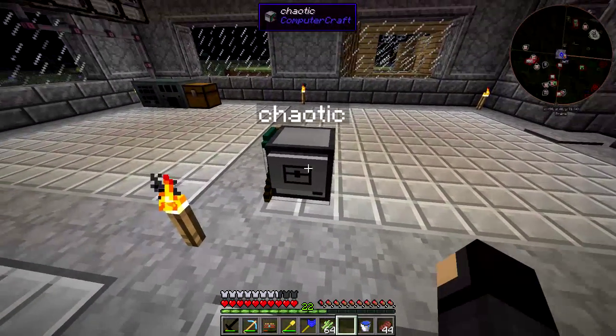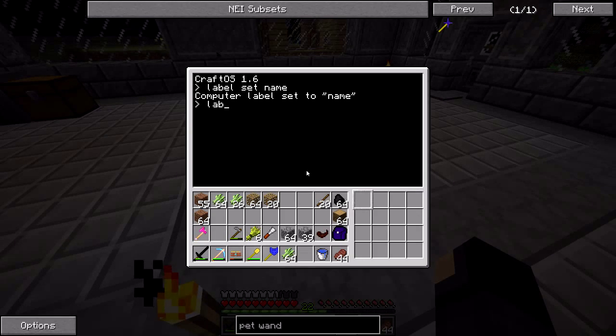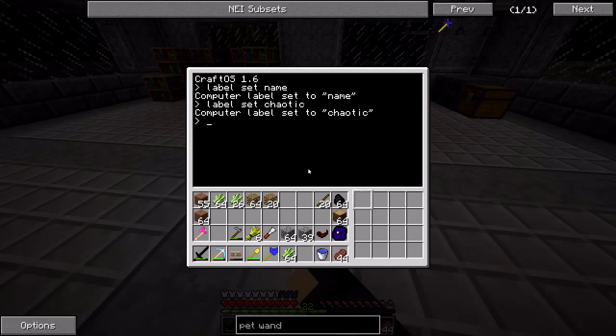One thing you should always do with your computers is use label set and then give them a name. So if I do that, his name is now 'name' — which is not what I want. I want him to be called 'chaotic', because chaotic doesn't make any videos anymore, so he has to appear somehow, right?